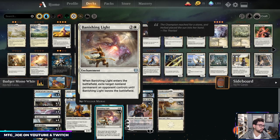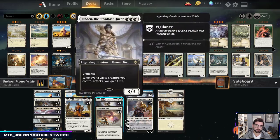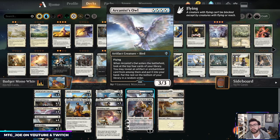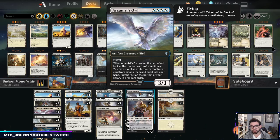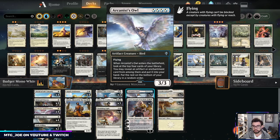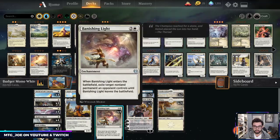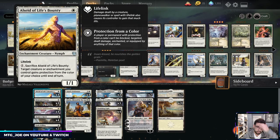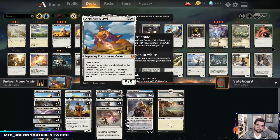Just a lot of ways to trigger Heliod. One thing the deck lacked when we played at the early access event was main-board removal. We're playing four Banishing Lights — it deals with any permanent on your opponent's battlefield and adds to devotion, which is harder to remove than a creature. Then two Arcanist Owl, which was featured in the mono blue deck. It's pseudo card advantage — it gets artifacts or enchantments, and we can hit Heliod, Banishing Light, Daxos, or the seed since they're enchantments.